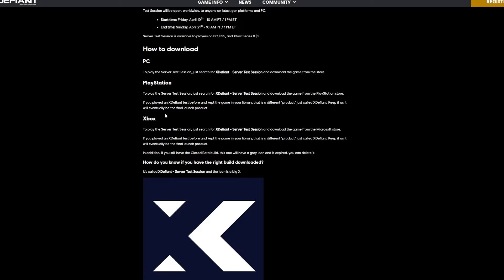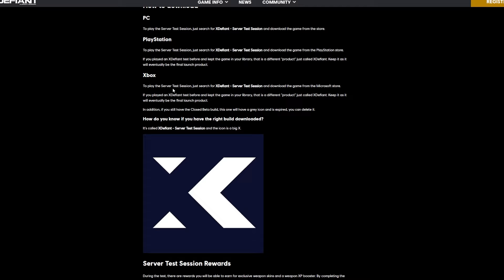If you've still got the X Defiant launcher on your console, keep that, but it will not get you access to the server test session. You will need to download something else. On Xbox, just search X Defiant server test session and download the game from the Microsoft store. In addition, if you still have the closed beta build — this one will have a grey icon and is expired — you can delete it. To know if you have the right build downloaded: it's called X Defiant server test session and the icon is a big X.